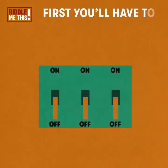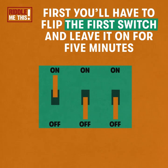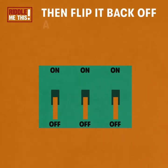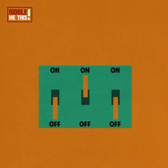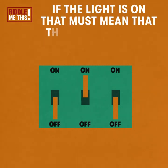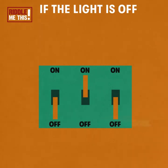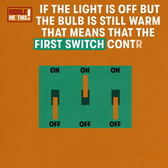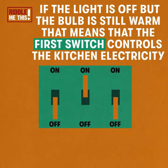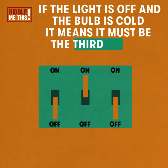First, flip the first switch and leave it on for five minutes. Then flip it back off and flip the second switch to the on position. Go straight up to the kitchen. If the light is on, that must mean the second switch controls the kitchen electricity. If the light is off but the bulb is still warm, that means the first switch controls the kitchen electricity. If the light is off and the bulb is cold, it must be the third switch.